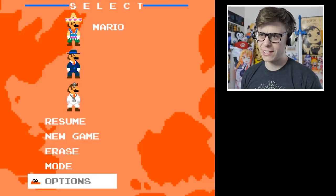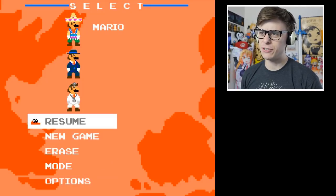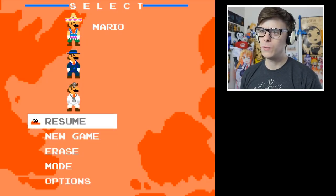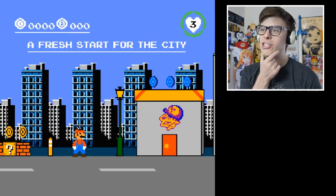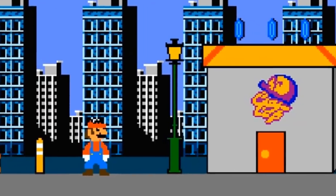Options - I don't think I can click options. Erase - I can't click erase either. New game doesn't let me press it for some weird reason. We have to go on resume I guess. So we have to start in New Donk City. A fresh start for the sea, and look at this - this looks insanely awesome.